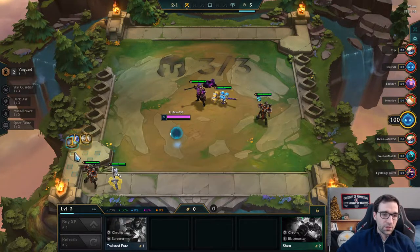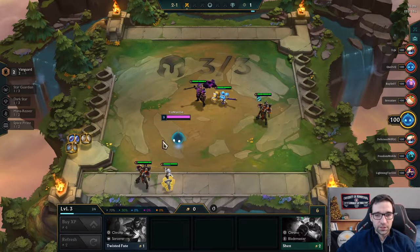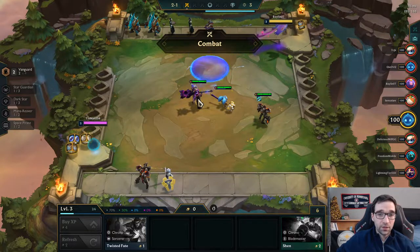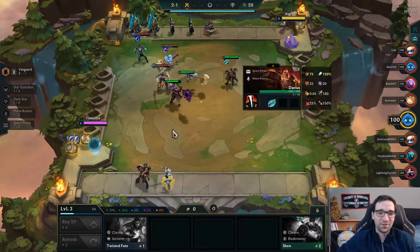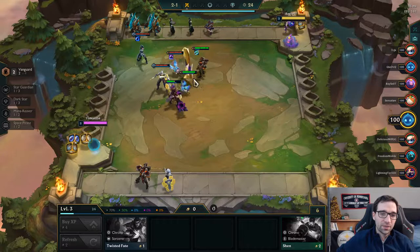In terms of other items, we can get a Frozen Heart, Swordbreaker, Chalice of Favor — none of those I'm thrilled about creating just yet. I think I'm probably trying to look for, if we want like a Vanguard Space Pirate kind of comp — if we want to go up to 4 Space Pirates, we'd need to grab a Gangplank, but it would be pretty cool if we can get some free components out of the deal.